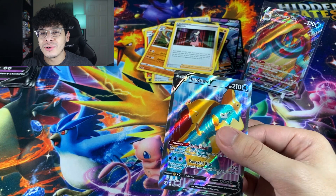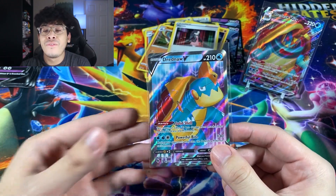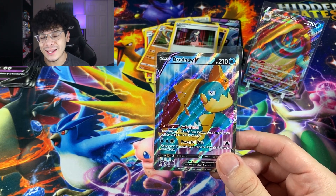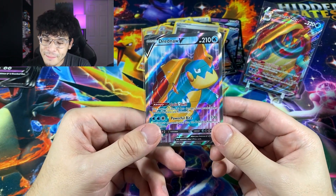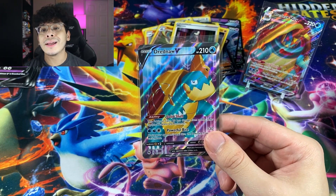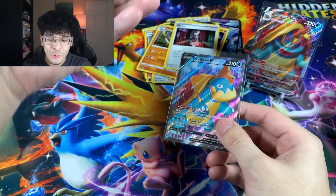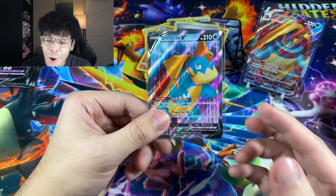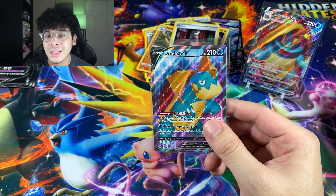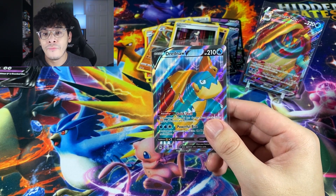If this was Vivid Voltage and it was a Full Art from Vivid, I wouldn't mind — but another Dreadnought V Full Art everybody. That is crazy. I was honestly expecting a Charizard. That Charizard is very tough to pull. We are literally this close to completing a Master Set for Champion's Path, and they do me dirty like this. But it's all good — we had fun hunting for the Charizard, and best believe I'm not done yet. I am far from done hunting for this Charizard.